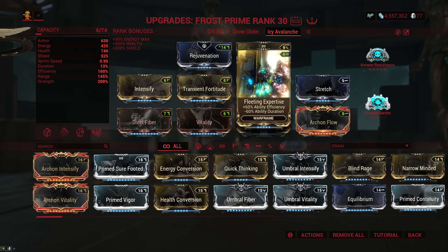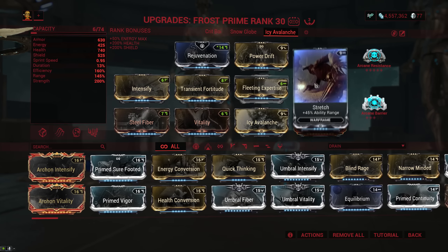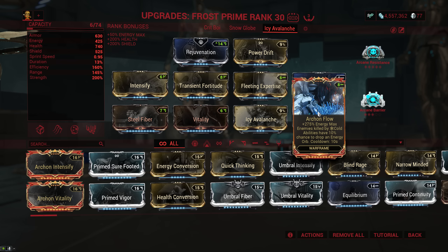Hey guys, welcome to another Warframe video. Today I want to talk about Frost and Frost Prime — more specifically the Icy Avalanche build, because it's gotten quite a bit of a buff with the latest update. The Icy Avalanche setup has been my go-to build for Frost for a very long time, and it is just absolutely fantastic.